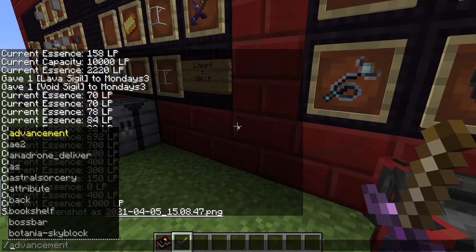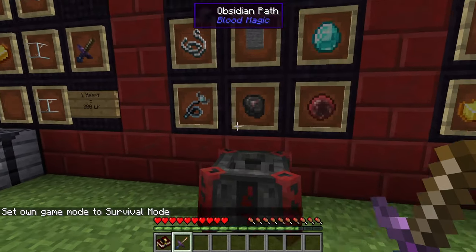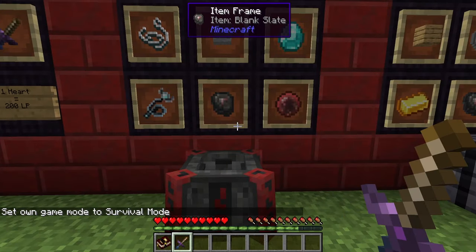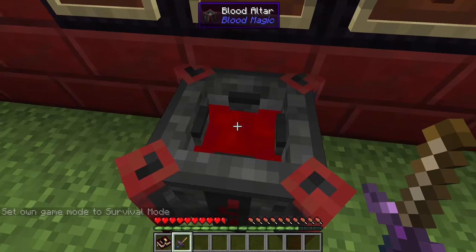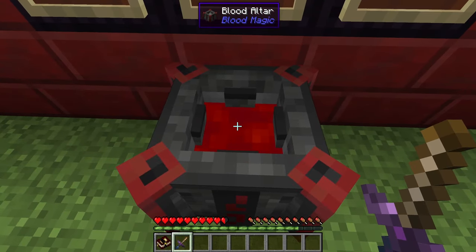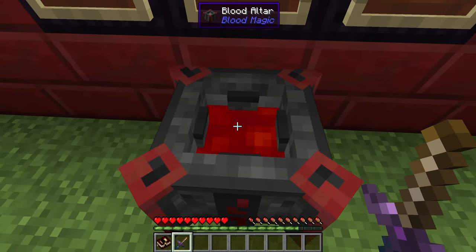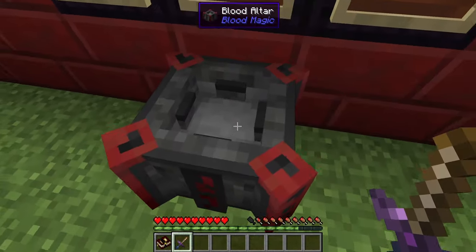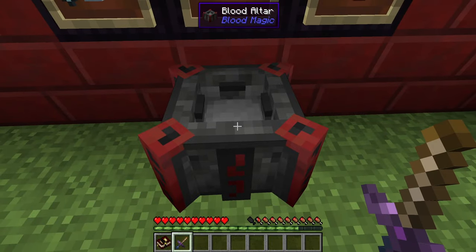We'll place down our blood altar — it's completely empty. If we go into survival mode, we're full health and hearts. Now if we go into normal mode and right-click, it will fill a little bit. It shows we've only taken half a heart but we've actually taken a full heart — every time you right-click with this knife in your hand it takes one heart away and puts 200 blood, or life points, into the blood altar.